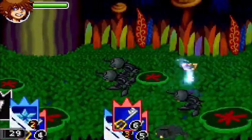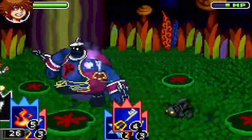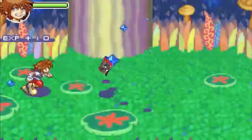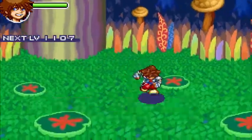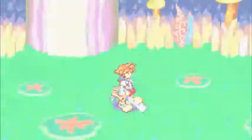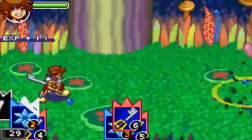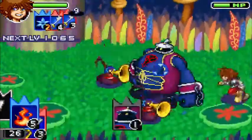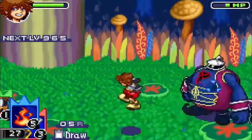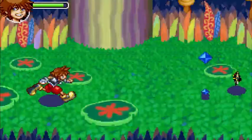Enemies in this world are pretty much all duplicates from what we've seen before, with a few exceptions. We've got the Large Body from the Olympus Coliseum — just raid him and he's pretty easy, otherwise hit him in the back with attack cards. We also have Red Nocturnes, which means we've got to watch our fire raids. These are some of the new enemies — these are Crescendos. If you leave them alone, they can heal enemies and call new enemies in. Like Tornado Steps, they also were not in Kingdom Hearts 1, so they're one of the unique new enemies.